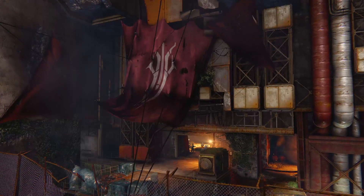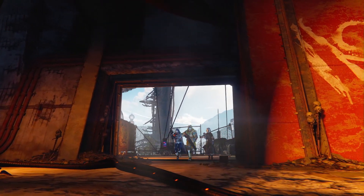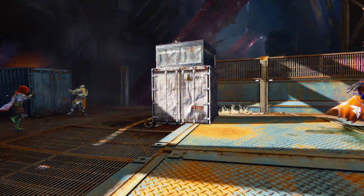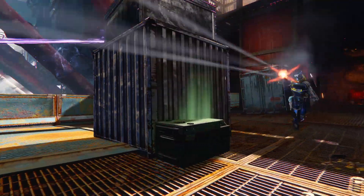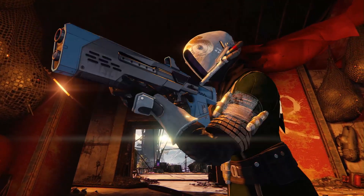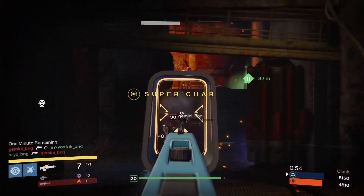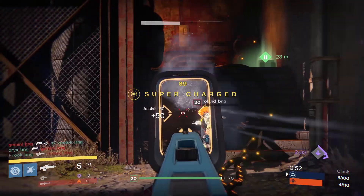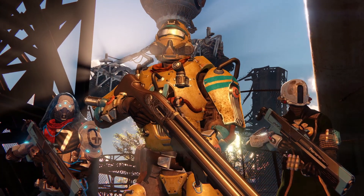There's also a Crucible map located in the Cosmodrome Wall, recently reclaimed from the House of Devils, known as Sector 618. We played this at Gamescom — it's full of stacked cover, broken walkways and exposed bridges. Then there's an exclusive exotic weapon, the Jade Rabbit, a scout rifle with a wicked ranged scope that might even convince me to stick my Mida Multi-Tool in the vault, and three class-specific legendary gear sets.